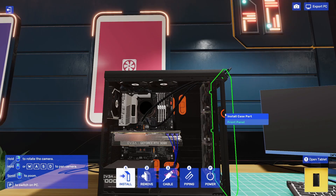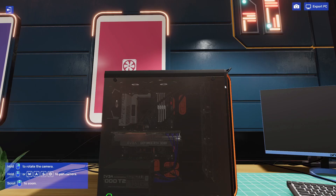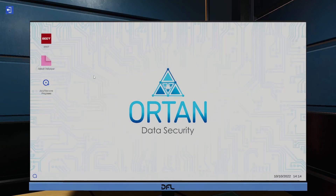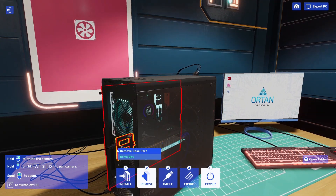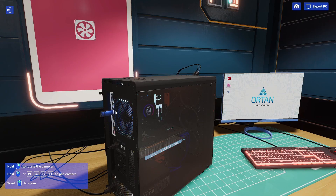Doesn't take us long to get back into the swing of things. Hopefully this time it'll switch on. Look at that nice display there. I need the USB stick now - which now I know where it goes. Tools. USB drive. Of course.